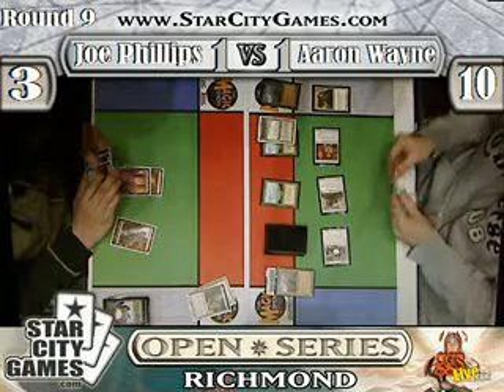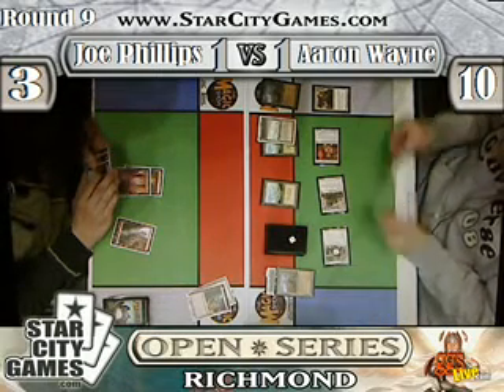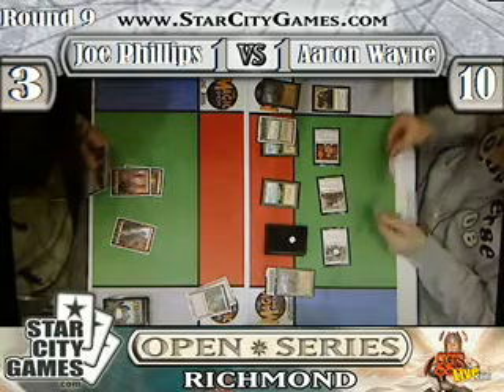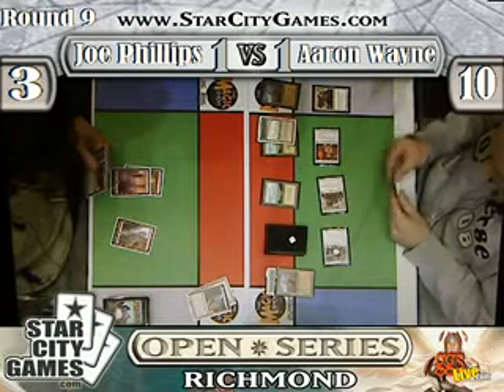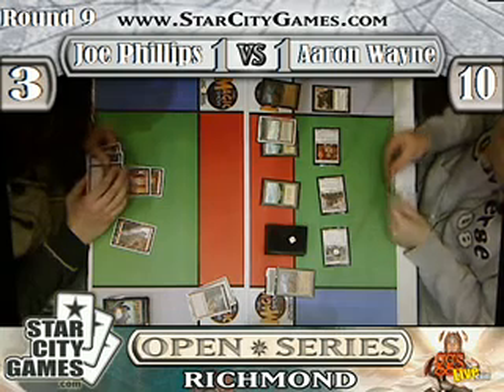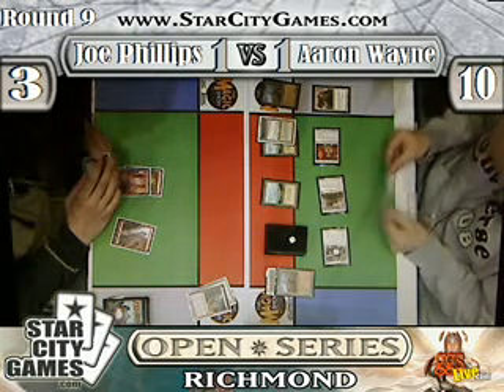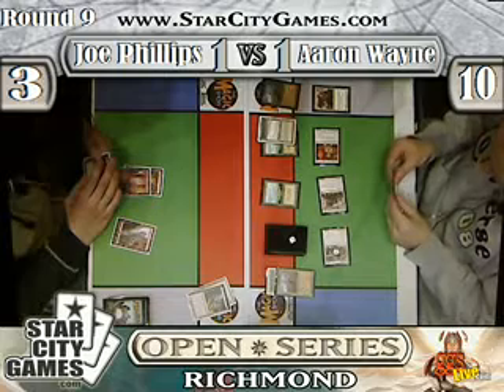Lightning bolt drawn for Joe. So he's got lightning bolt, Smash to Smithereens, and Fire Blast in hand. That's 1, 2, 3, 4, 5, 6, 7 — technically 10 damage. Unfortunately, there's no target for Smash to Smithereens. Plus, Aaron's got the Burnton Forge Thunder, so I don't think I see Joe winning this. Well, I should drop a Goblin-10 just to get greedy.